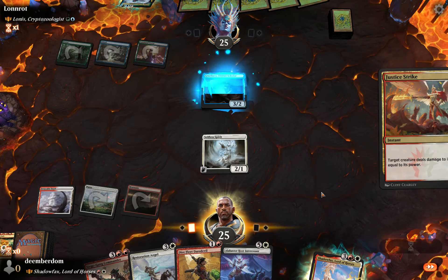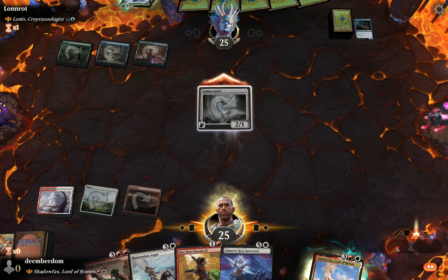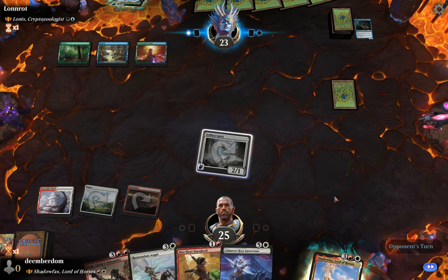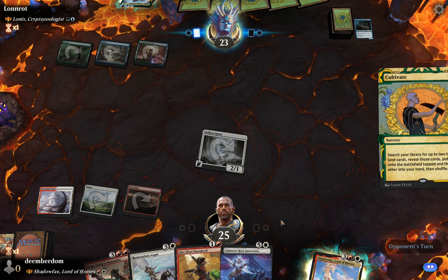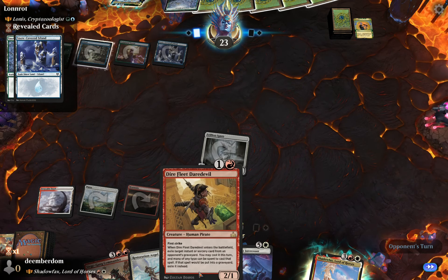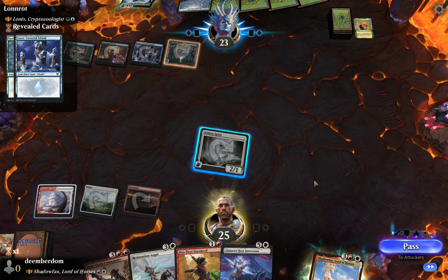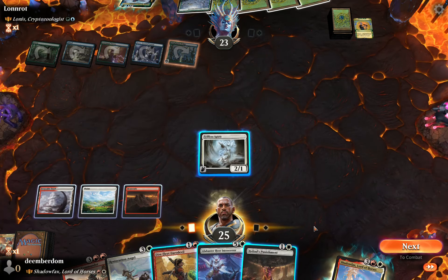We fire off Justice Strike — we don't want them getting any card advantage — and we can just attack with our Selfless Spirit. Cultivate from the opponent, doing what green decks do and starting to ramp. They're already up to five mana and we don't even have another land in sight.